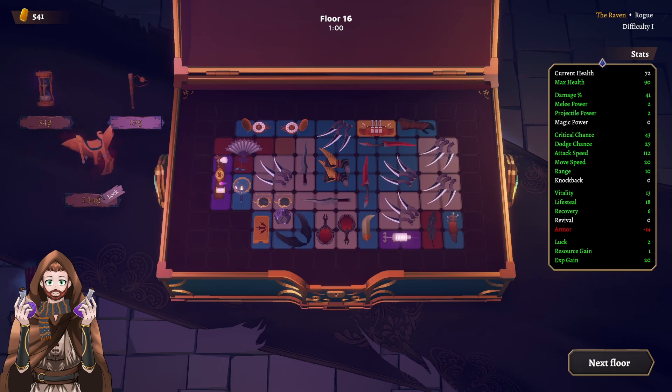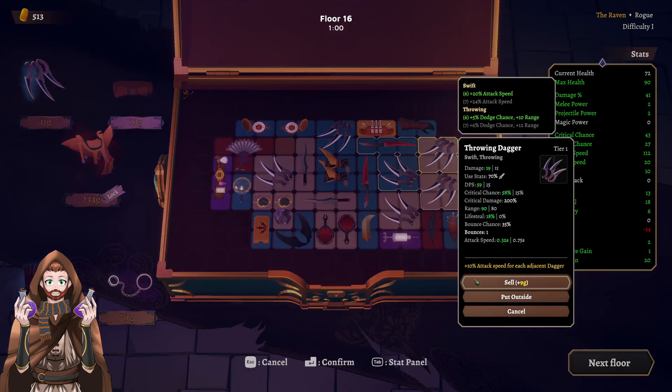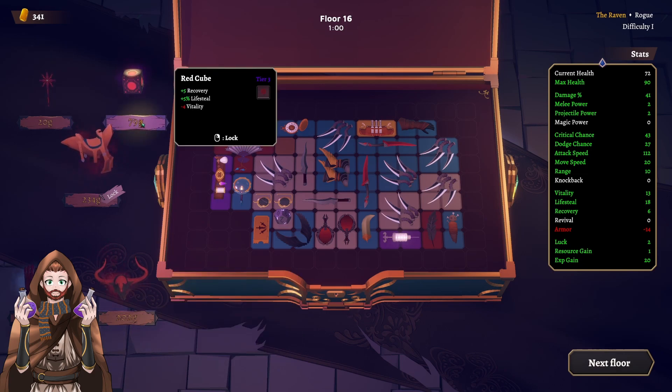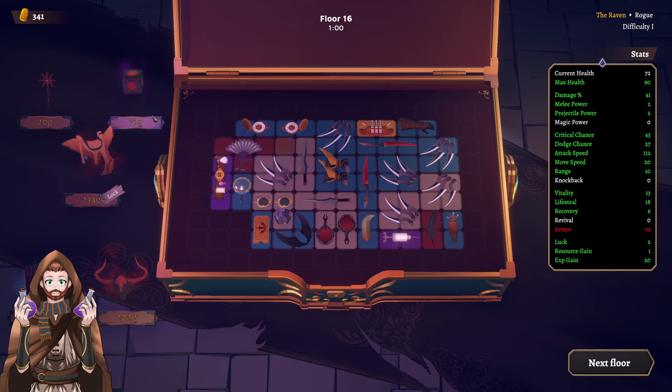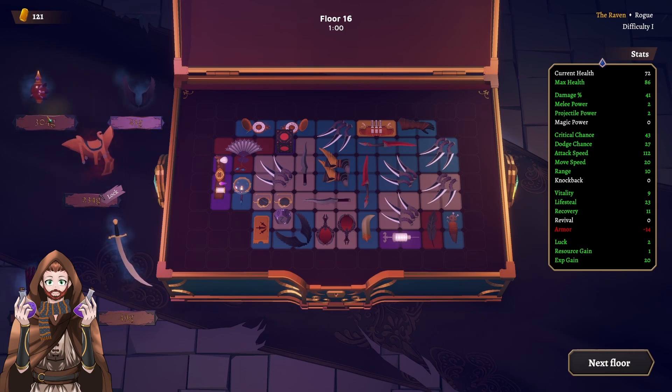This one stays, this one also stays locked down. Another throwing dagger. Let's sell this one. What about this one? Recovery, lifesteal, and minus vitality — and it needs one place, so it fits neatly. Recovery magic power — no. Dragon blood elixir — no, maybe a little bit too risky right now.